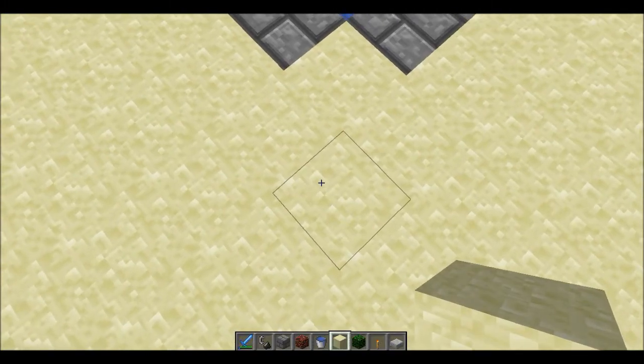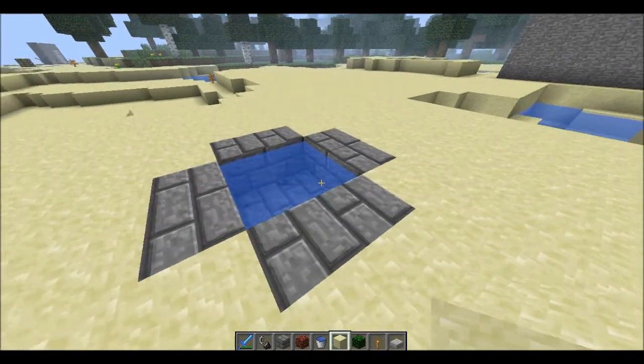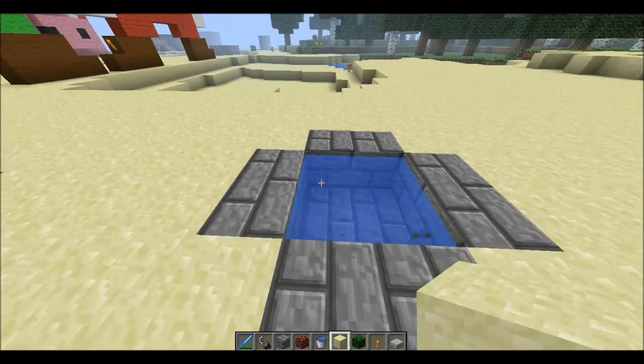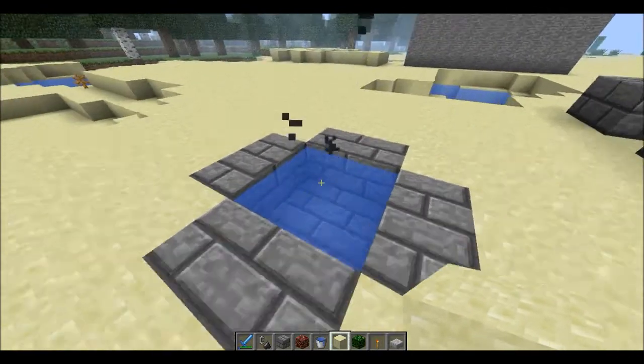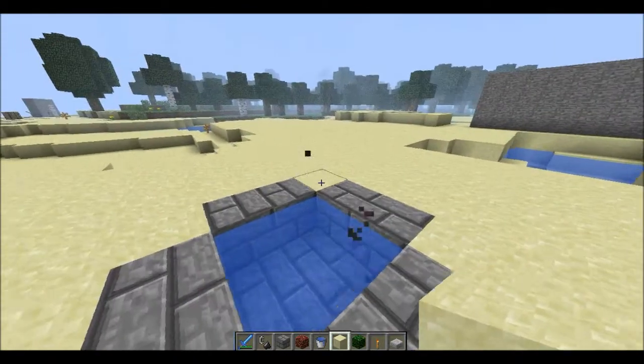Today I'll be showing you how to make a purely decorated Minecraft jacuzzi. Basically it's just a water source with smoke underneath to make it look like a jacuzzi.